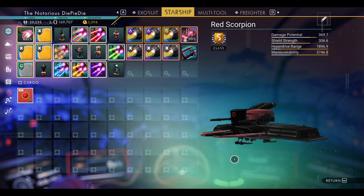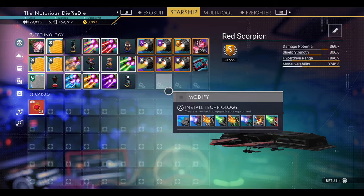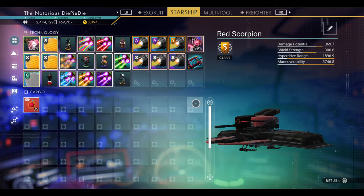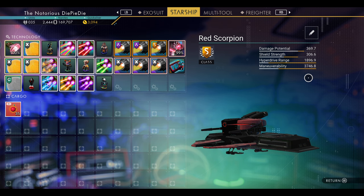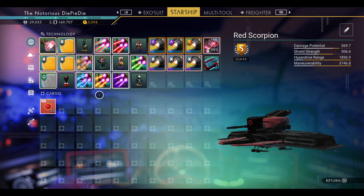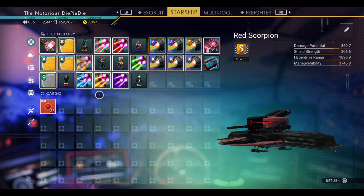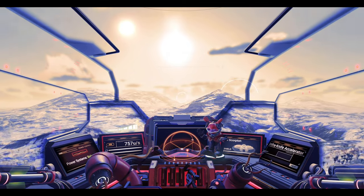The ship I'm showing you all this in is called Red Scorpion, which is now officially my fastest ship thanks to those four supercharged slots. My planet-surfer and ship-hunting ship — I want max speed to get around quickly. This has smashed my previous fastest, Seeker, which had a maneuverability of 3200. Red Scorpion now has a maneuverability of 37.46 with all the bonuses applied.